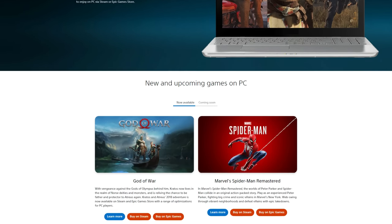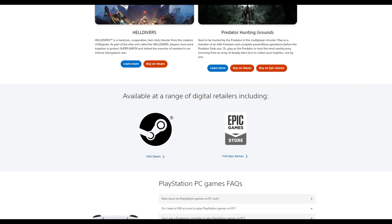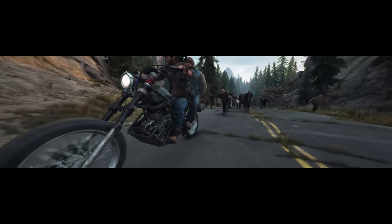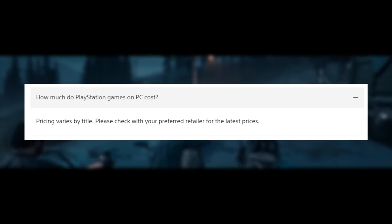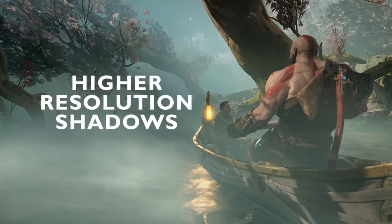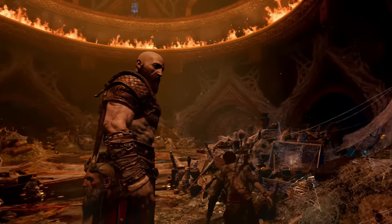The landing page showcases their current PC titles including God of War, Spider-Man Remastered, and Horizon Zero Dawn. They say you can buy their games at a range of digital retailers, but most of the screen real estate is dedicated specifically to Steam and the Epic Games Store. There's also a FAQ section with hints to things that have been speculated. The first question asks how much PlayStation games on PC will cost, and the answer is extremely vague — just 'pricing varies by title.' There's a lot of discourse around $70 games on PC, and I'm wondering if their Last of Us remake will be $70 to match the PS5 price.